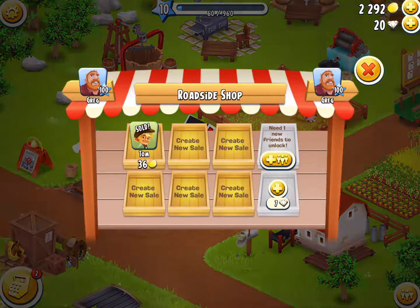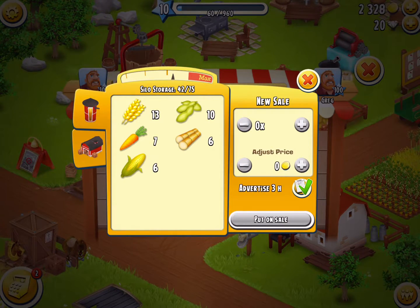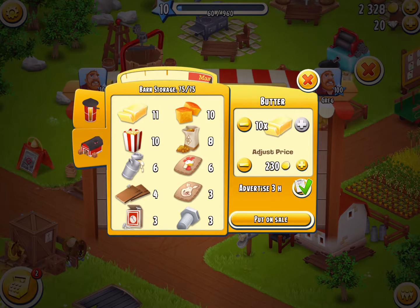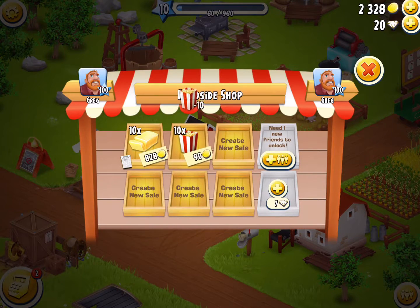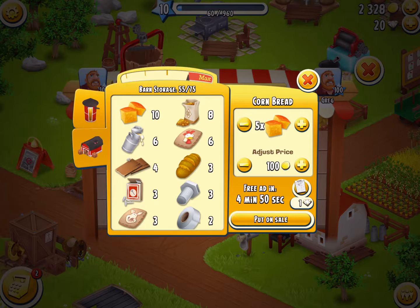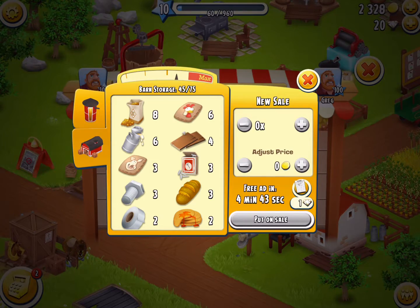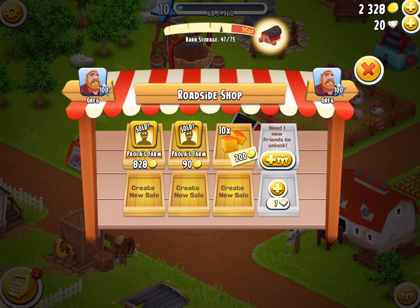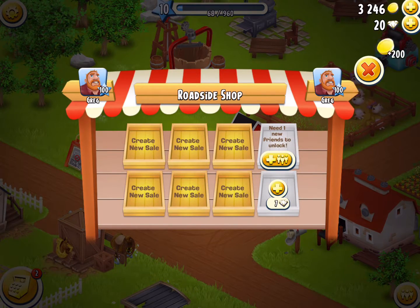Basically, if you have corn you can make popcorn - that's a second level item. I just checked and someone already bought my wheat, so now I'm going to try selling my second level items. I have 11 butter - I'm going to try selling 10 of them for 828 coins. I also have 10 popcorn I'm going to try selling. And wow, someone just bought a bunch of my stuff! I'm making a lot of money - I have 3,400 coins right now.